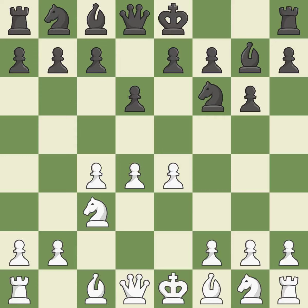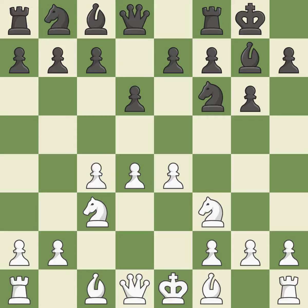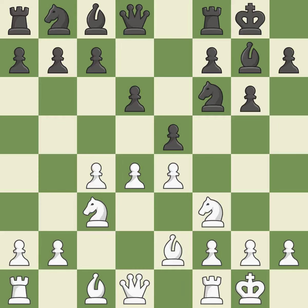d6 controls the e5 square and allows the light-squared bishop to develop. Nf3 supports the d4 pawn and puts pressure on the e5 square. Castling gets the king out of the center and activates the rook. Be2 develops the light-squared bishop and prepares to castle kingside. e5 takes space in the center and immediately attacks the d4 pawn. Castling gets the king out of the center and activates the rook.